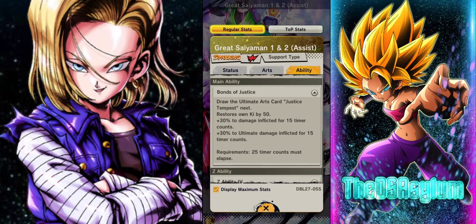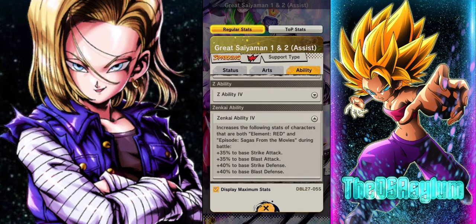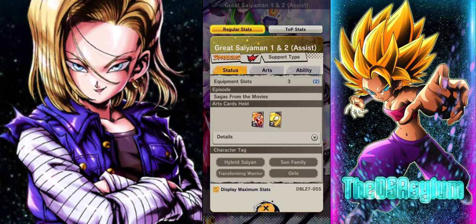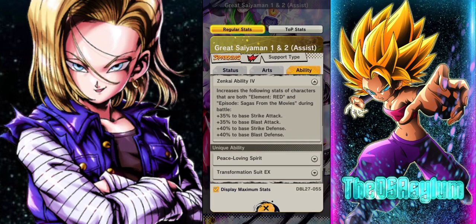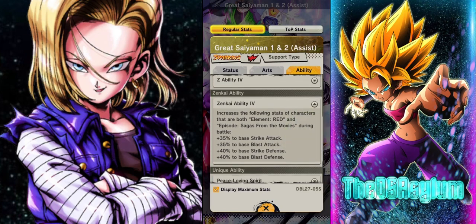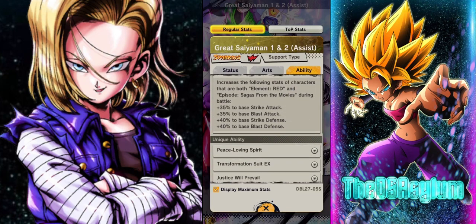Main ability is pretty average. Red tag is Sagas in the Movies. What are the options really? Red Son Family — okay. Red Hybrid Saiyan — slightly worse. It sure as hell wasn't gonna be Red Transforming Warrior, even though that would have been kind of cool. And they sure as hell weren't gonna do Red Girls. So Sagas in the Movies is fine. Are you ever gonna run this unit on Sagas in the Movies even as a bench? Actually, is there even a red option for Movies? You know what, maybe this is actually good, nevermind.